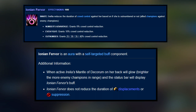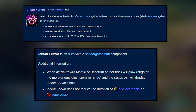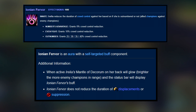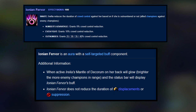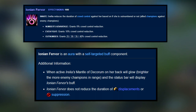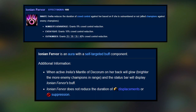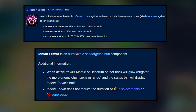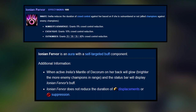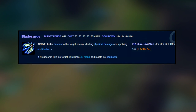Ionian Fervor is an aura with a self-targeted buff component. It has 1000 range, and when it's active your Mantle of Decorum on her back will glow brighter the more enemy champions are in range, and the status bar will display the Ionian Fervor buff. Note that Ionian Fervor does not reduce the duration of displacement or suppression — that includes Yasuo's tornado, Malzahar ult, Warwick ult, Urgot ult, Tahm Kench W, and Skarner ult. Those are suppressions, meaning only QSS can reduce the crowd control of those abilities.